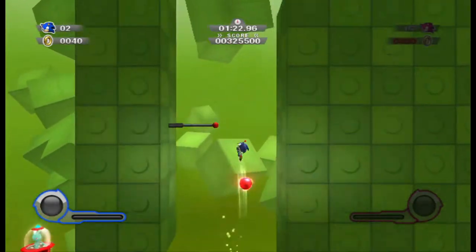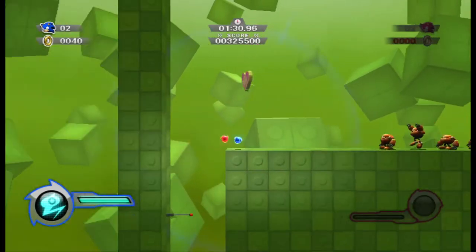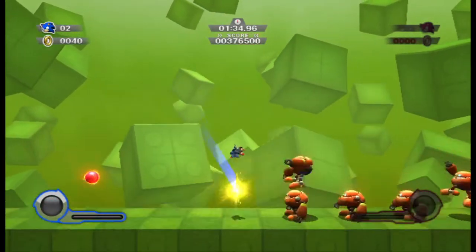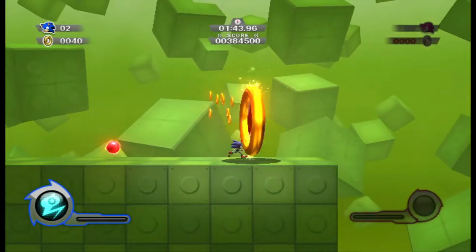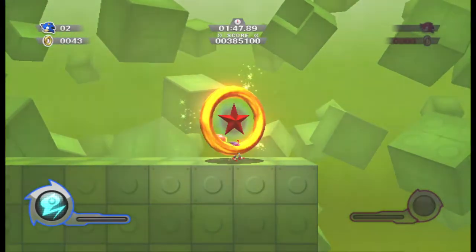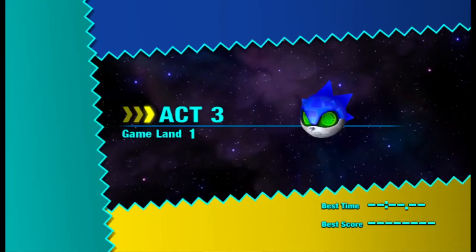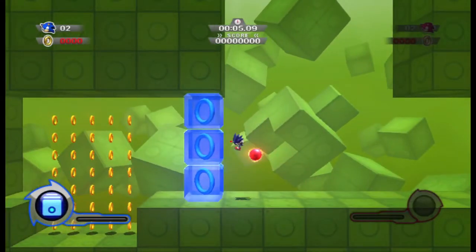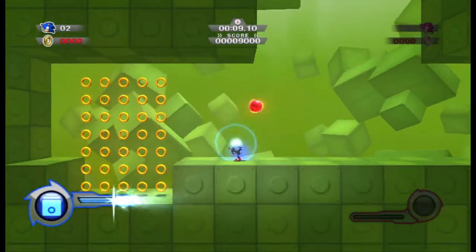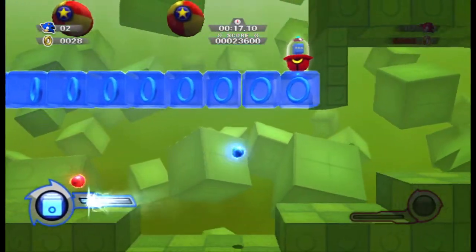Hold on, I wanna get that. That's mine. I demand it — it is mine and I'm gonna get it. Special bonus. I think there's one of those in every single stage. I guess they both have to touch it, because I have no clue what that red jump ball is or why it's there. Game lane 1 — they have the blue cube.